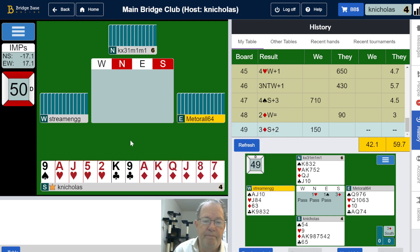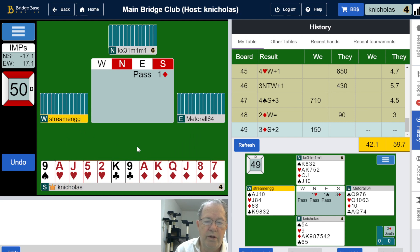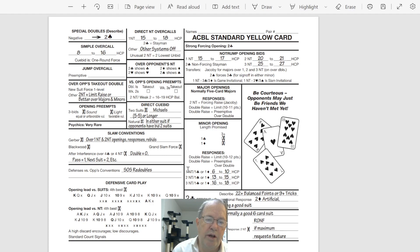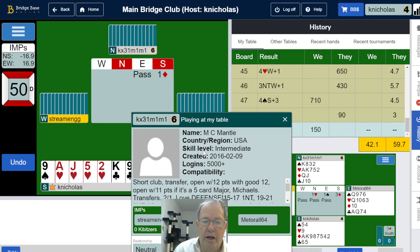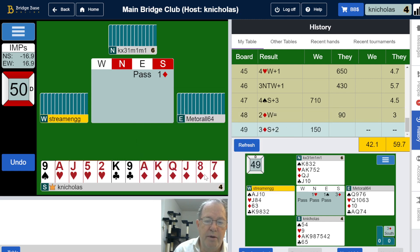I've got a nice hand — 18 high card points and two suits: diamonds and hearts. Let's open with our diamonds, a six-card diamond suit. This hand can be bid as what's called a reverse — reverse is not a fundamental bid. You won't find it covered at the beginner level, but better players will recognize it. A reverse means I bid my minor first and then bid my major. We'll see if that makes sense to do here.